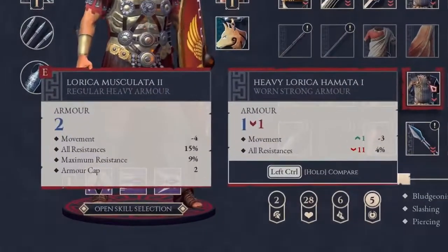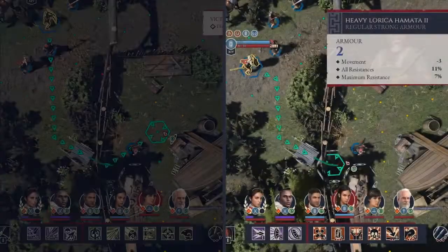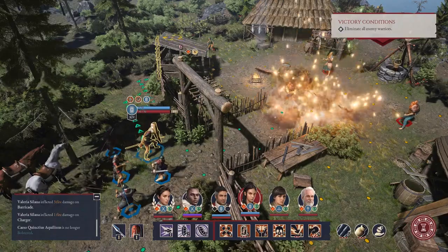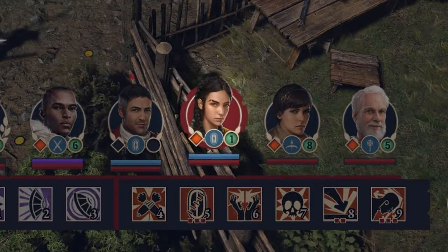How far you'll be able to move depends on your armor. Light Chainmail lets you move more quickly, but a heavy lamella keeps you alive. There's always the option to move further, but then you won't have time to attack that turn, so don't get isolated behind the enemy lines.